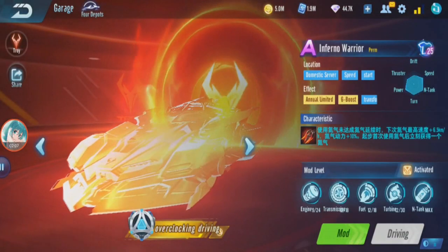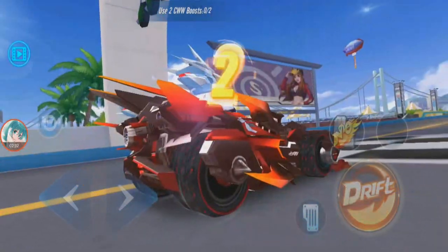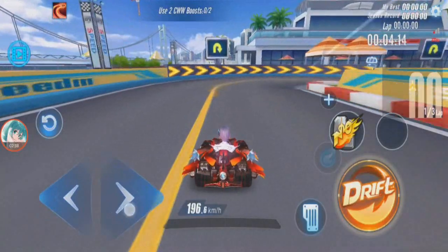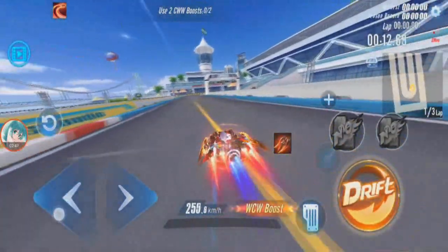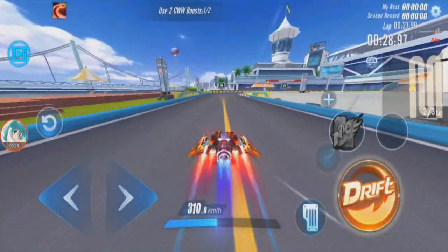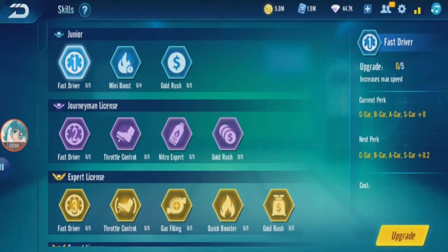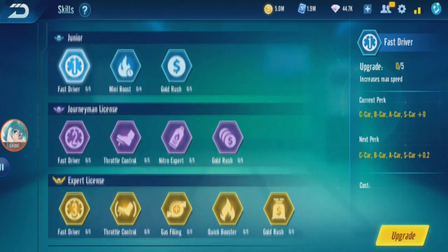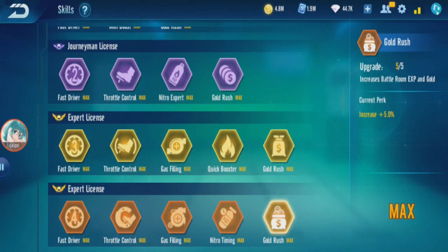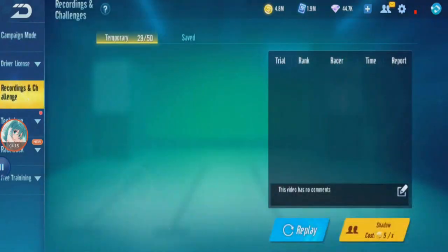Starting the speed test — normal speed is 196.6, WCW is 26.7... wait, I thought something was weird. I didn't upgrade all the skills. Hold on, let me upgrade all the skills first. No wonder the speed was so slow — I didn't upgrade everything. Let me upgrade all this, sorry.